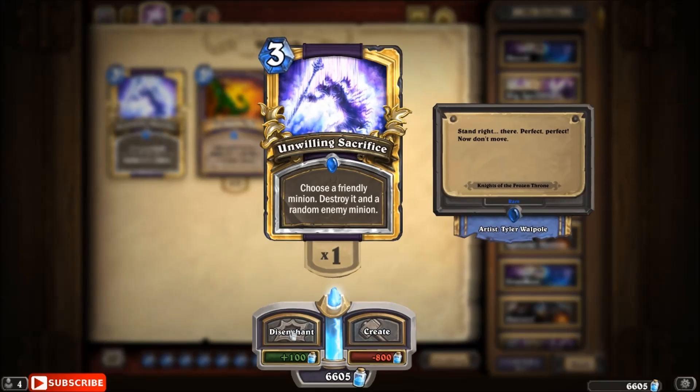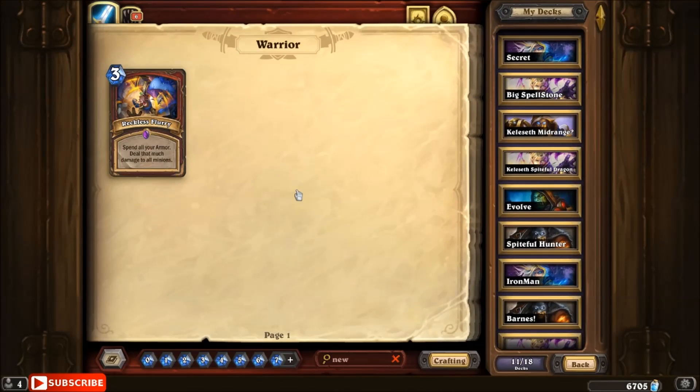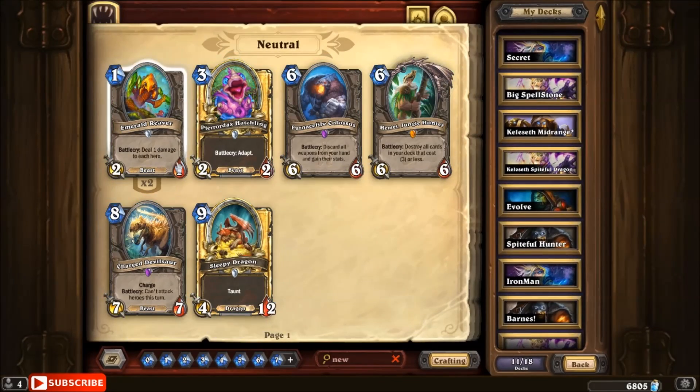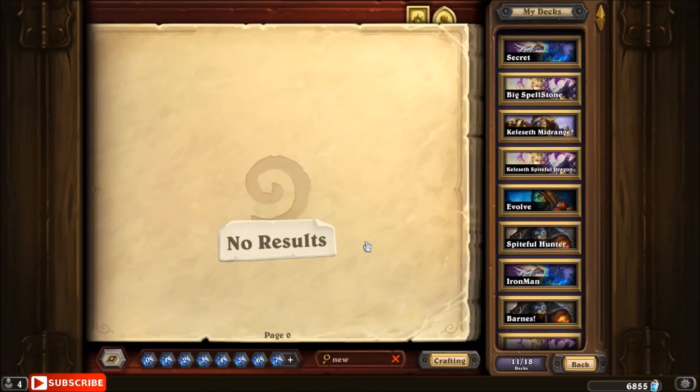Unwilling Sacrifice — we can go ahead and disenchant that one right away. Reckless Flurry — spend all your armor. I've seen this card before but had to reread it. I'm not really into warrior right now, so I'll go ahead and take the 100 dust. Sleepy Dragon — do we like Sleepy Dragon? I love Sleepy Dragon. A big taunt — it has Ysera's stats, except not anywhere near Ysera. Thank you for the dust, friend.